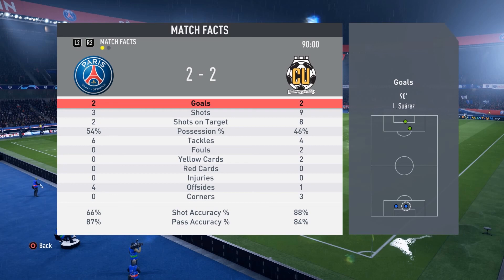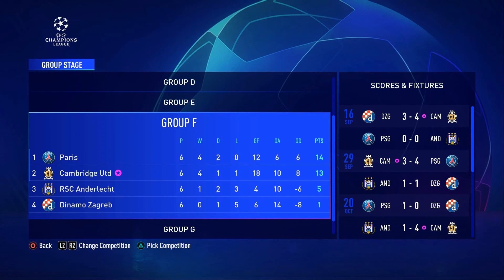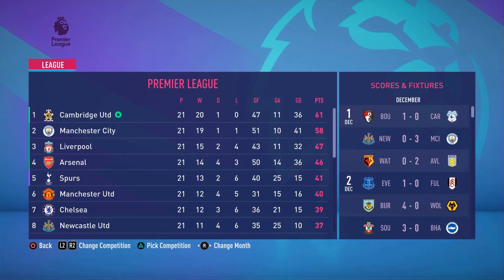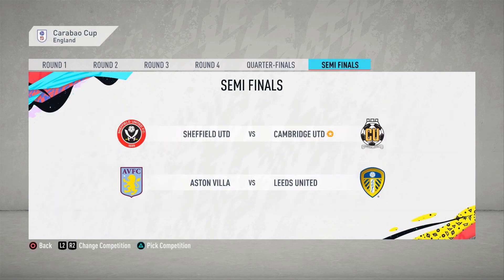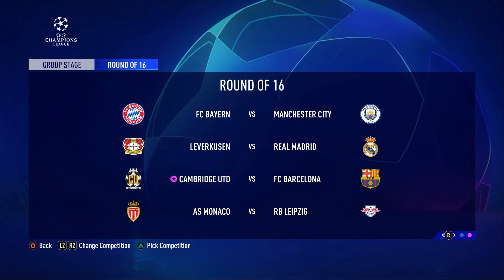Looking at the standings at the end of the group stage, we finished 2nd in our group as we won 4, drew 1, and lost 1, scoring 18 goals and only allowing 10, with a positive goal difference of 8, finishing with 13 points — just 1 behind PSG. In the league, we are currently in 1st with a 3-point lead over 2nd place Manchester City. In the FA Cup, we have been drawn against Blackpool which should be an easy win for us. In the Carabao Cup, we have made it all the way to the semi-finals where we face Sheffield United. In the round of 16 of the Champions League, we have been drawn against Barcelona, which will be a very, very tough game.